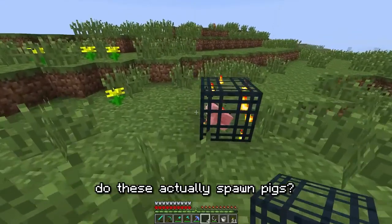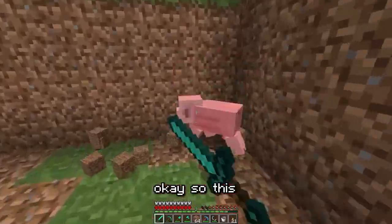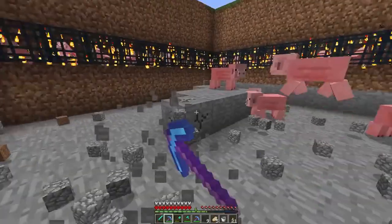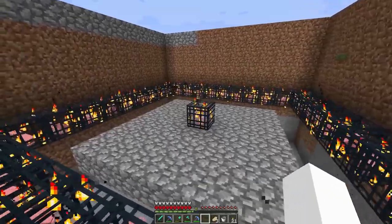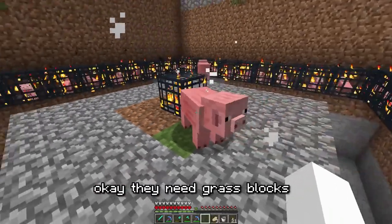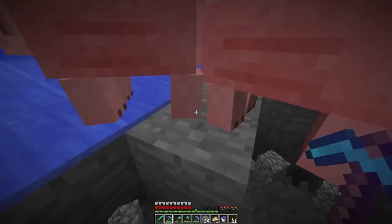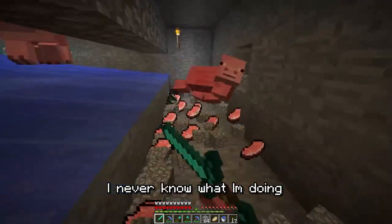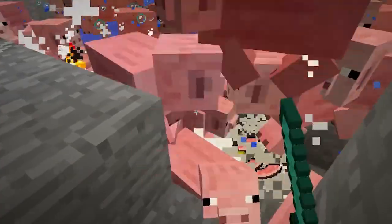The spawners do spawn pigs, so I can make a better XP spawner out of this. Pigs need grass blocks to spawn on. They fall off, come down here — it's definitely working. I've never made a pig spawner before, I don't know what I'm doing. But this does seem to be working — this is a more efficient way of getting XP. It's update time again.